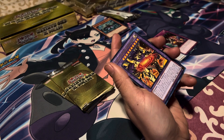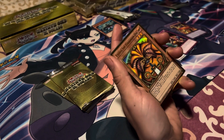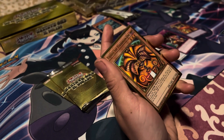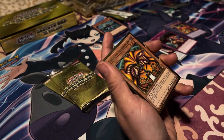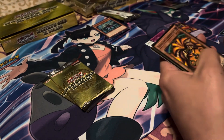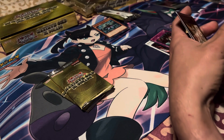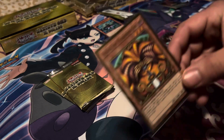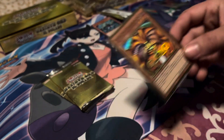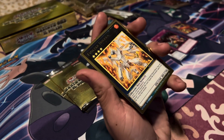Eldlich the Mad Golden Lord — whoa, oh wow. I would imagine that's a good pull. Exodia the Forbidden One — that's the head. I have no idea of the worth in these, but that is an awesome pull. Check that out. Another gold rare — Evolzar Dolkka.